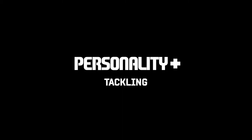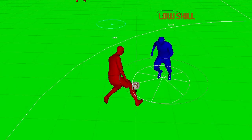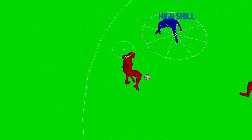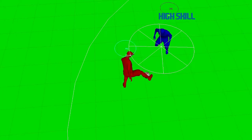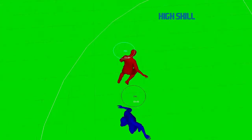Creating personality in defending has always been something that we have struggled with in FIFA and is something that we are trying to address in 11. You can see here how a high skilled defender and a low skilled defender react as a dribbler tries to cut inside. The low skilled player has a smaller tackle range, indicated here by the white circle, but also has slower reactions. This means that he is unable to read what the dribbler is doing as quickly as the high skilled defender.